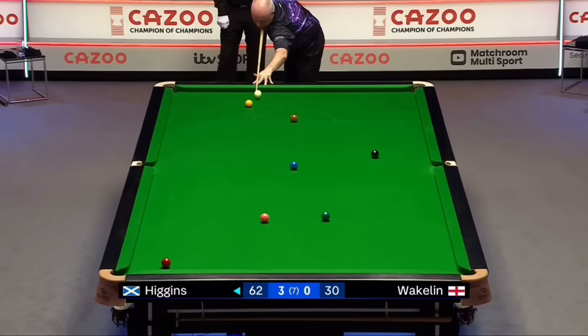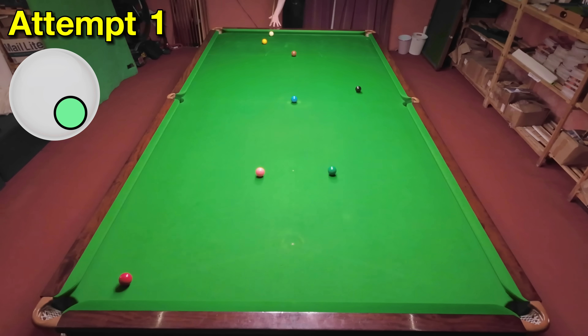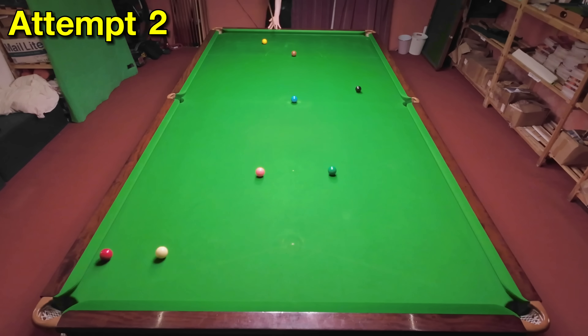Higgins needs one more red and manages to get it with this impressive swerve. I found this was definitely a lot harder than it first looked, because you have to swerve quite a long way around the yellow, and getting that right was a lot more challenging than I first thought, as you have to strike a very precise part of the red. I was only expecting this to take a couple of attempts, but the difficulty level cost me a lot of time, and just playing this shot gave me a whole new perspective on just how difficult it was.